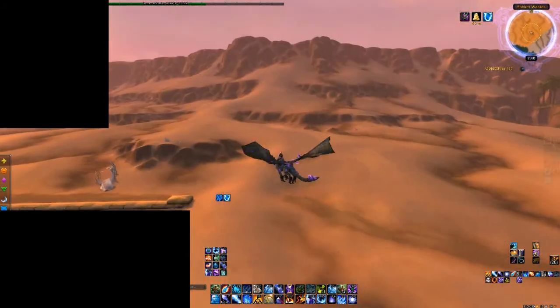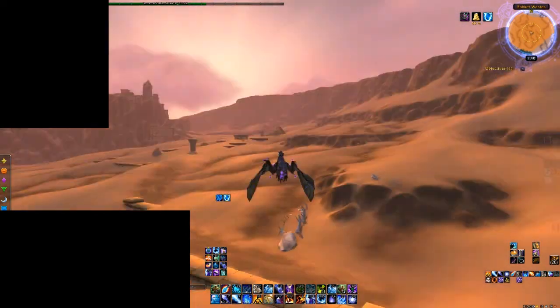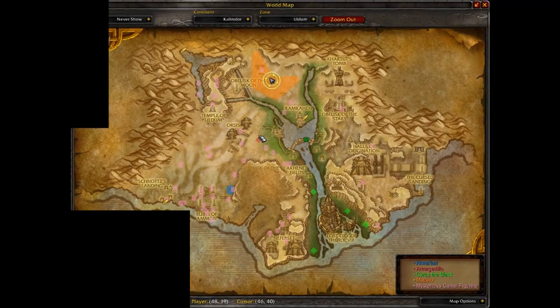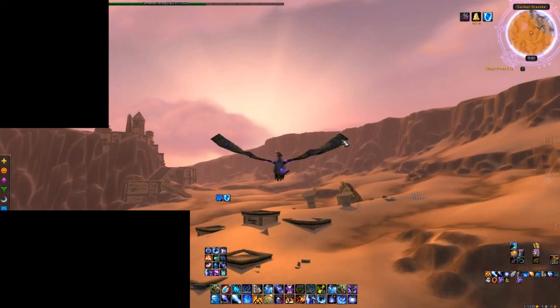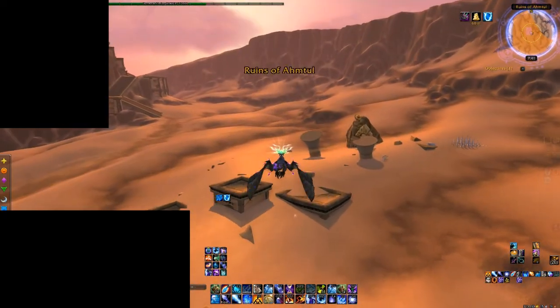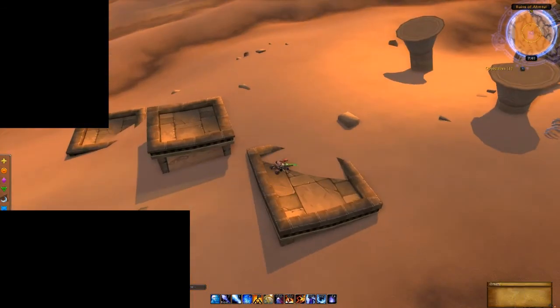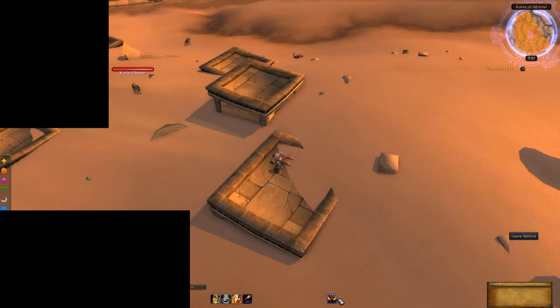A good way to verify if someone else has been farming this zone lately is to look for Armageddillo — the red mob. If that mob is not up when you are farming, it is fairly certain that you won't find any of these statues in the zone.